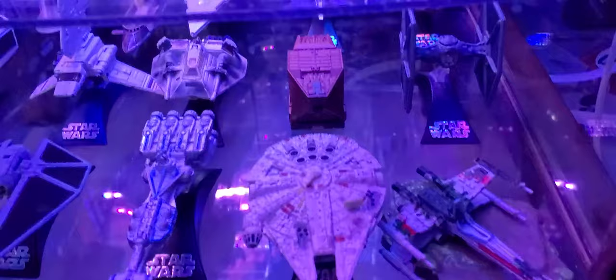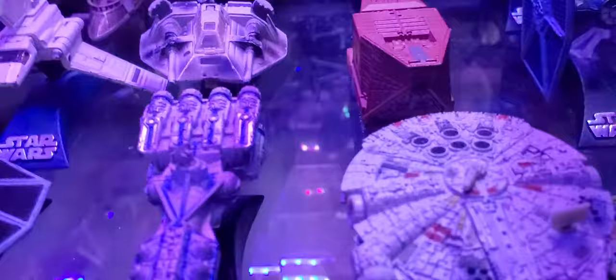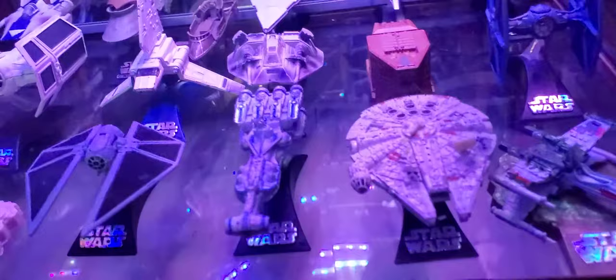Some of the other ships are just $175 to $200 and completely unreasonable. Then we got a Jawa Sandcrawler. And good old Millennium Falcon — rotating dish and everything, you can move those parts. A lot of these have landing gear too — the Jedi starfighters have landing gear and some ARCs do too. A good amount of ships have landing gear, not all of them.